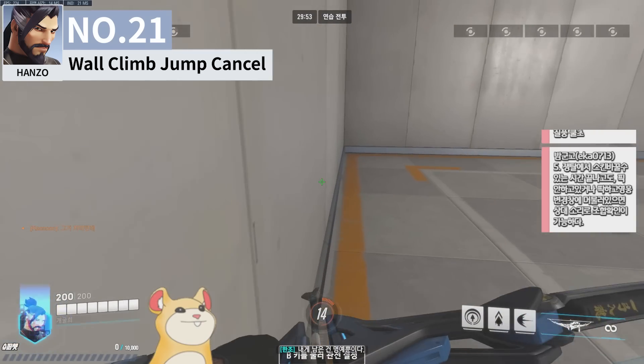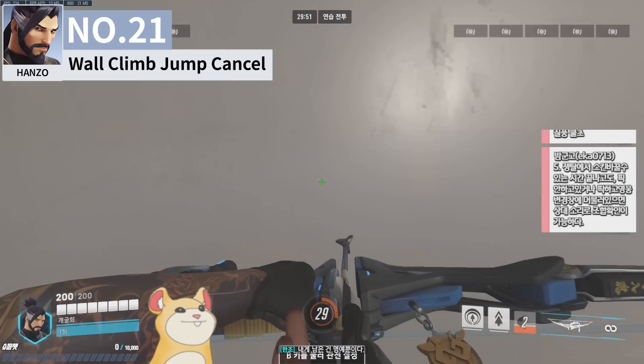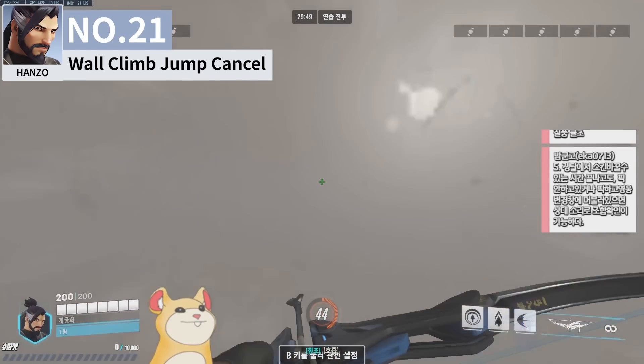For the horizontal wall climb, you need to use the bug while quickly turning into the wall, but it's even more difficult than the basic wall climb bug.